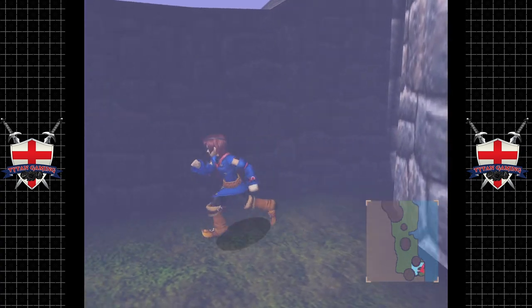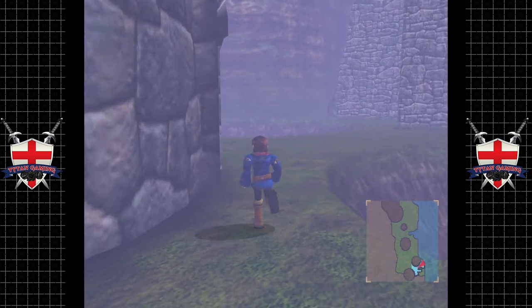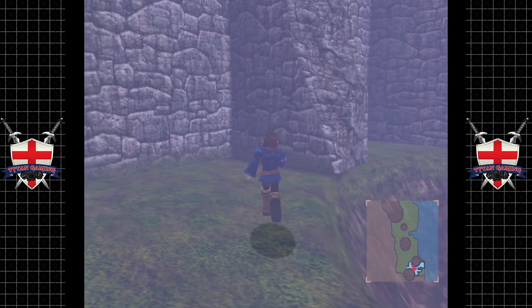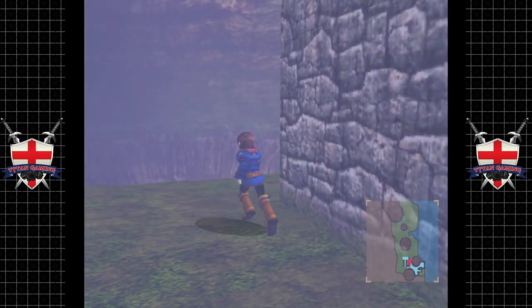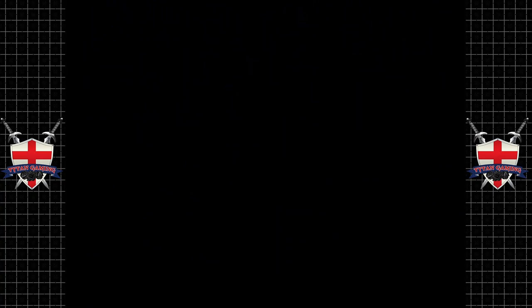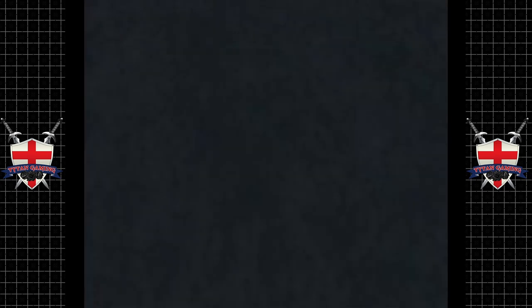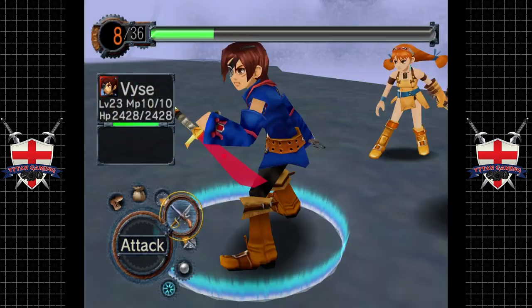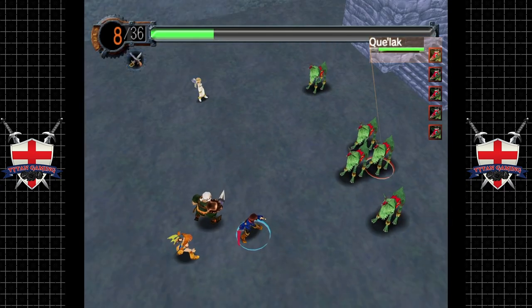This place is kind of confusing — and by a little bit confusing I mean it's very confusing. Not sure if there's any enemies here, I can't honestly remember. But let's keep exploring, shall we? Oh well, there we go — I guess there are indeed enemies here.